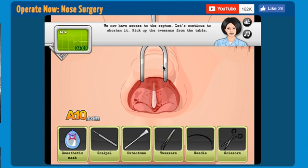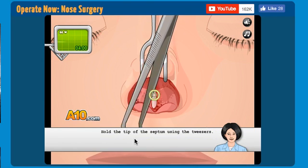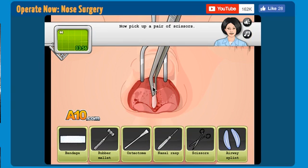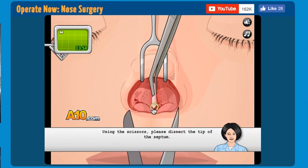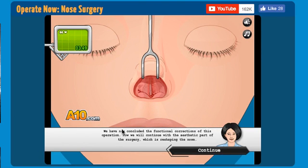We now have access to the septum. Let's continue to shorten it. Pick up the tweezers from the table. Hold the tip of the septum using the tweezers. Now pick up a pair of scissors. I cut it. We have now concluded the corrections of this operation.